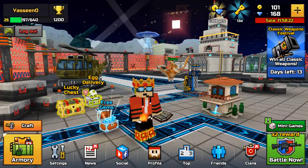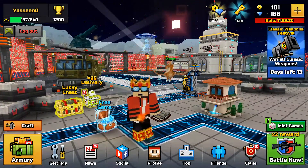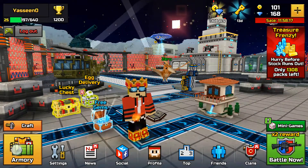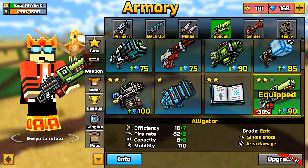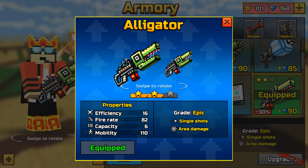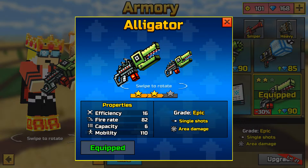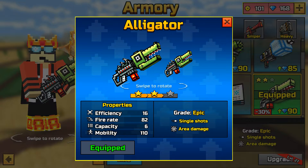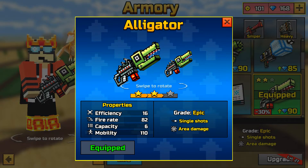Hey guys, it's Mia Sinjuro, and today I'm back with another video of Pixel Gun 3D. Today I'm going to be using the old classic guns — the Alligator. I just got it today. It came out in the latest update where they give you the classic weapons when you collect keys and trade them in to open a box.